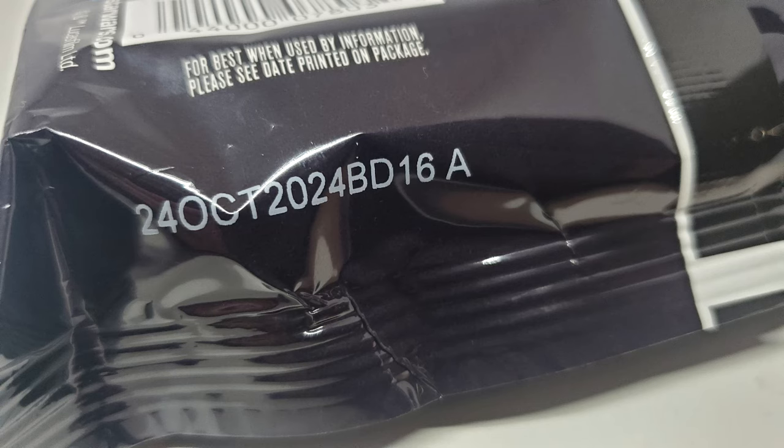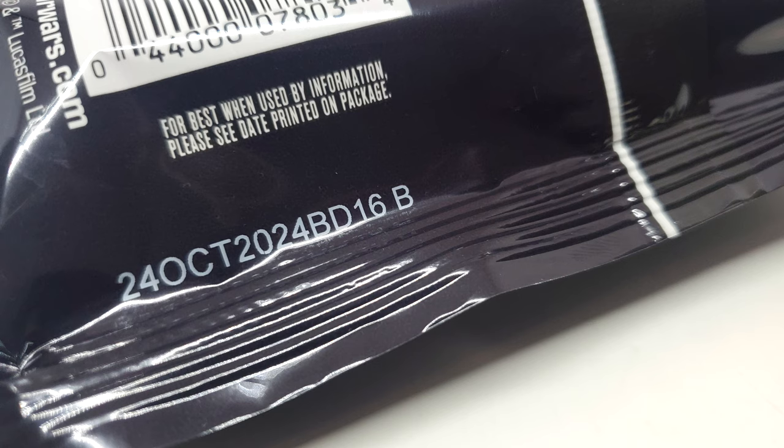I'm going to let you know how to get both from the store without opening them — and it's proven to work, I've already done it, it totally works. On the back side right here there is a UPC, and down here by the edge of the package it ends with an A or a B. If it ends with A then it's the blue light side; if it ends with B then it is the red dark side.